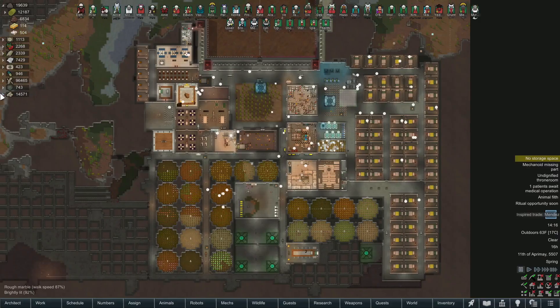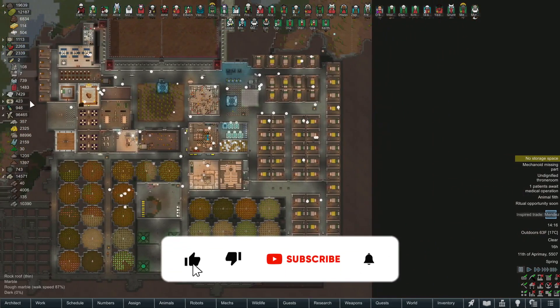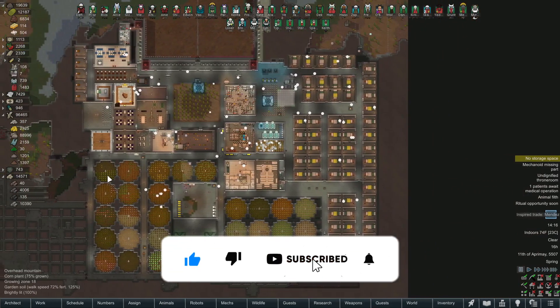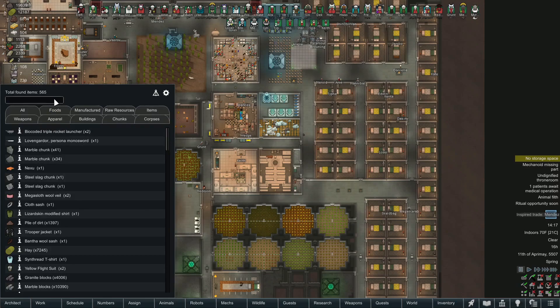Welcome to the channel everybody, my name is Ryan and today we are playing RimWorld. I forgot to open my inventory up over here on the side, and that actually reminds me — I got a comment recommending that I install something called the inventory mod. Here it is, it's called 'Inventory' and that's what it does — it shows you all the stuff on the map. We're on the All tab so this is going to show all the marble chunks here, the groups.